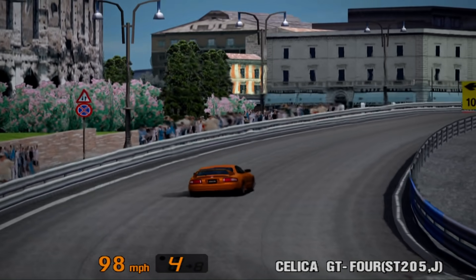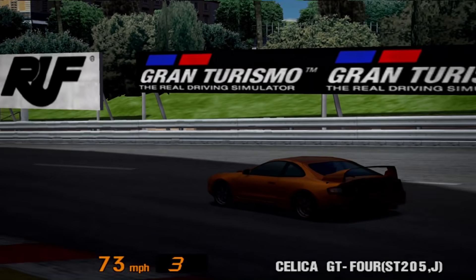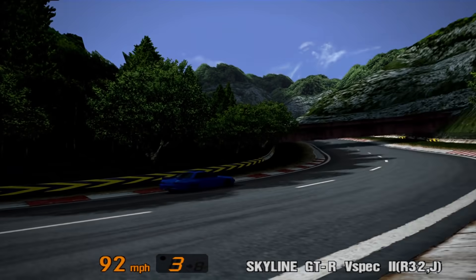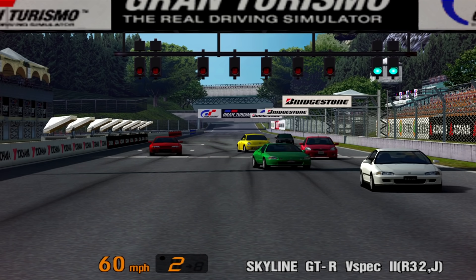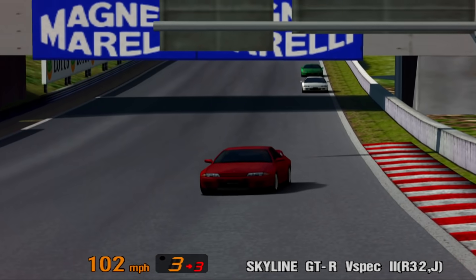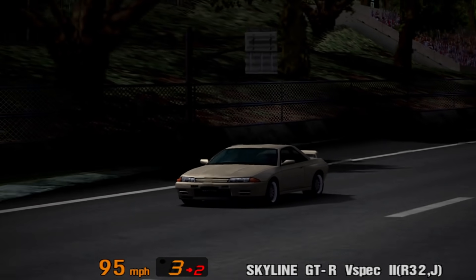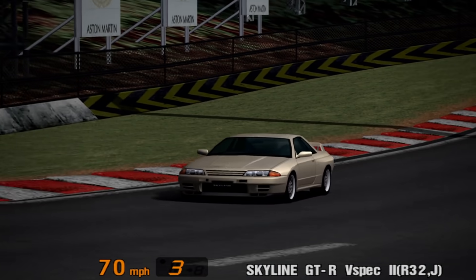The first potential prize car is the Toyota Celica GT4 ST205, awarded in a unique colour scheme — Orange Mica Metallic — and has 251bhp, compared to 243bhp when bought. The second possible prize car is the Nissan R32 Skyline GT-R V-Spec 2, which comes in three unique colour schemes that cannot be bought from the Nissan dealership, including an unnamed blue colour and Silica Breath Metallic. When bought new, the Skyline has 297 brake horsepower, whereas the prize car has 307 — a nice increase of 10bhp.